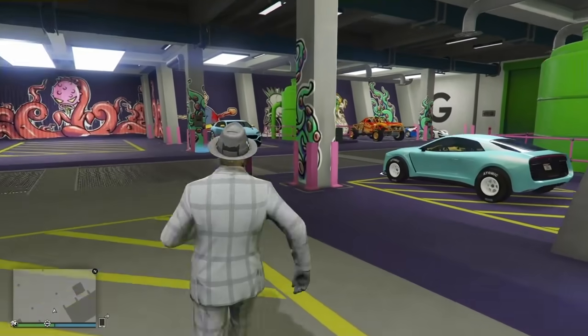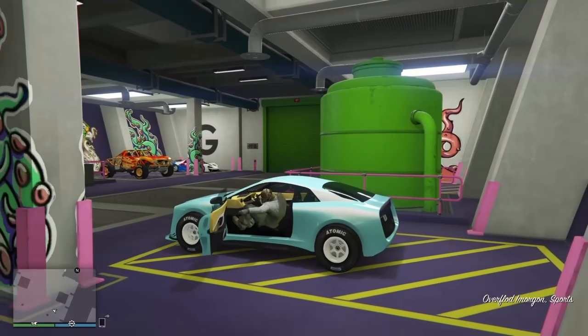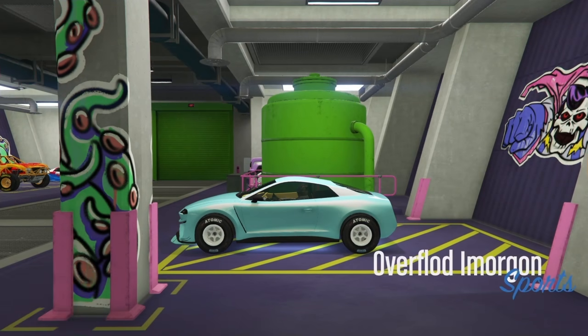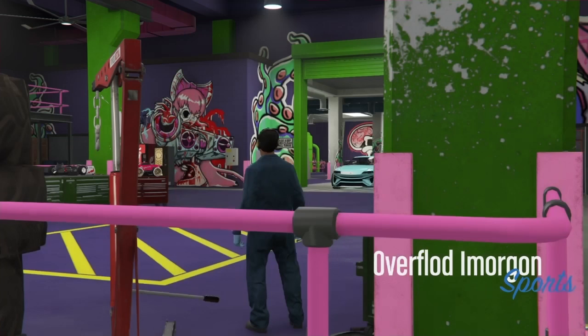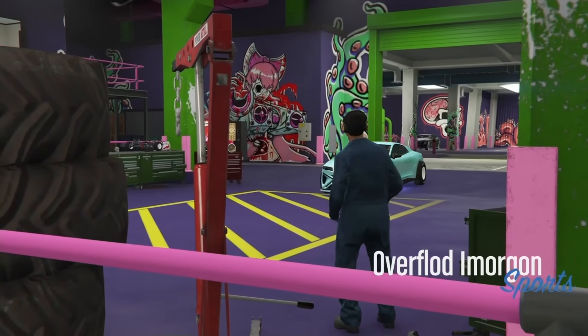You can do this in any lobby — you can do it in a friends-only invite or public lobby. You're going to get the car that you want to give the mods to the RC with. I'm going to pull this Morgan in.